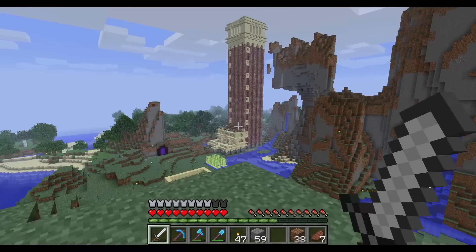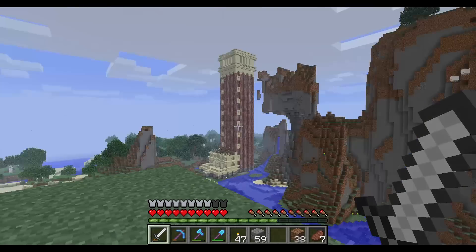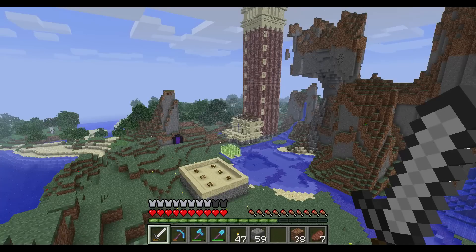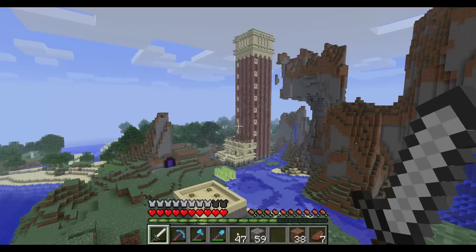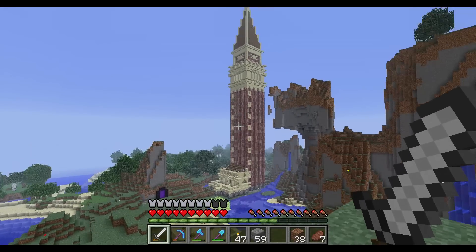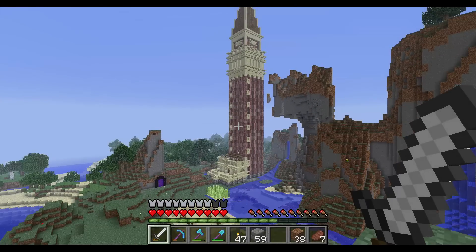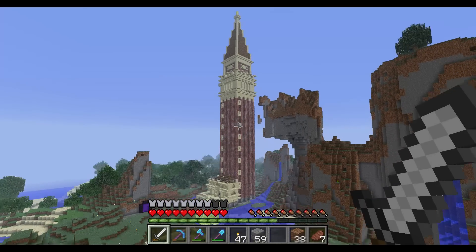Hey, this is Kevin Comer and welcome to episode one of my LP. I decided to come up to the top of this hill to get a good look at the start of my base. I'm going to turn off the clouds so you can see this first building I built — some of you might recognize it. This is actually a one-to-one replica of St. Mark's Campanile in Venice, a bell tower. I'm going to be building recognizable structures like this throughout the series.